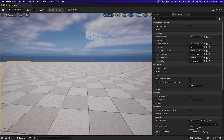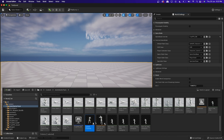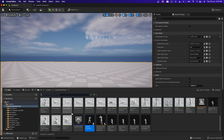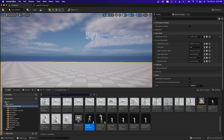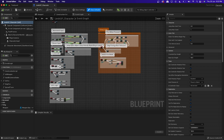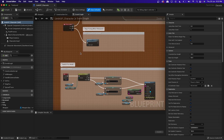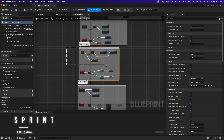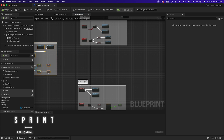Let's get started. You will have to open your default character class. It is present in the ANM Starter Pack folder — you can just go and use it from there. The first thing we need to do is replicate the sprint, as usual.